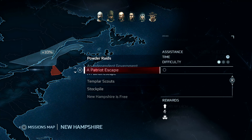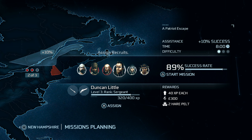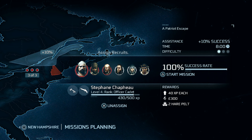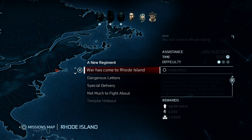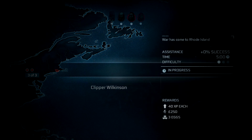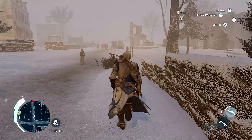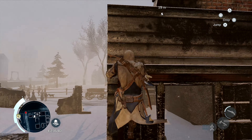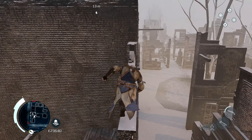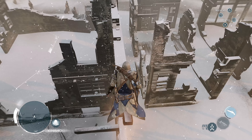Okay, so they can't go there because they're not high enough level. I think I'll just keep sending them on these — I don't know, I guess it doesn't really matter. We'll get this almanac page. I still don't really know how Connor knows to collect these almanac pages considering it was Haytham that talked to Benjamin Franklin about them. Alright, we'll get this viewpoint.